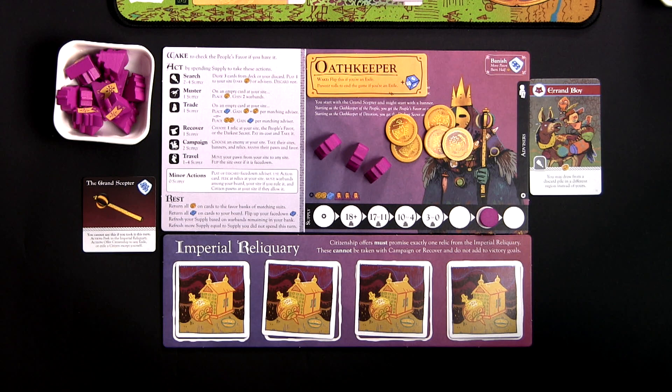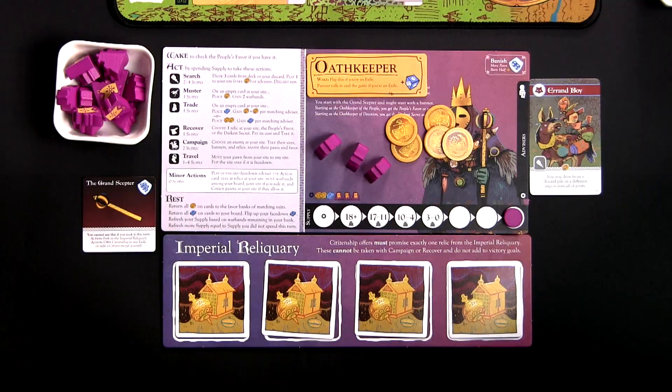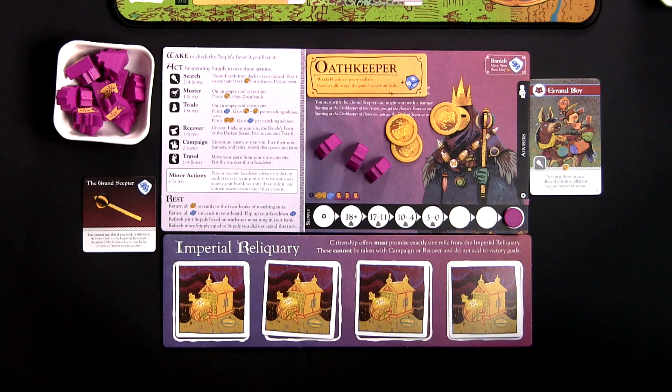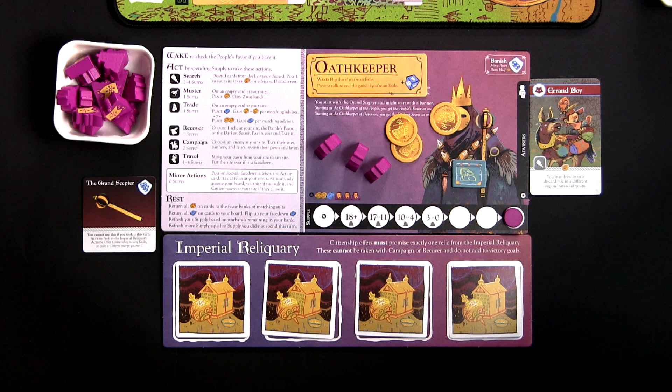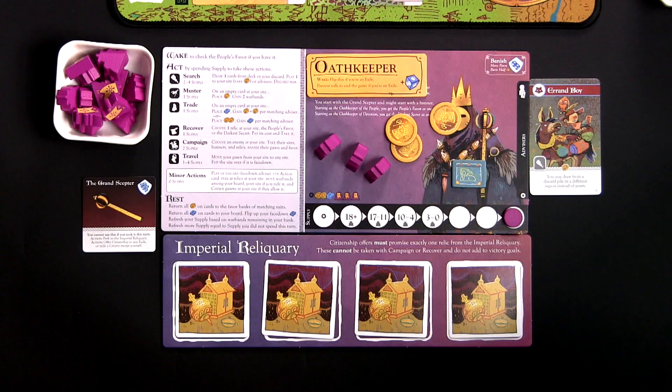For the last action of the Chancellor's turn, it takes another trade action — moving the supply tracker one space to the right, depleting all its supply. This time, the Chancellor trades favor for a secret rather than a secret for favor. To trade for a secret costs two favor, so we take two favor from the Chancellor's board, place them on Forest Paths, and then take one secret from the supply and place it on the Chancellor's player board. It wanted to start the next turn with a secret.